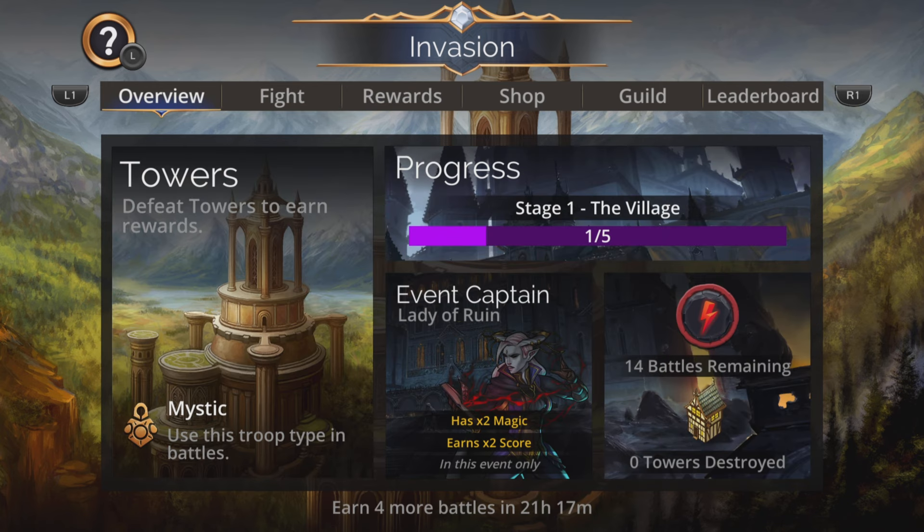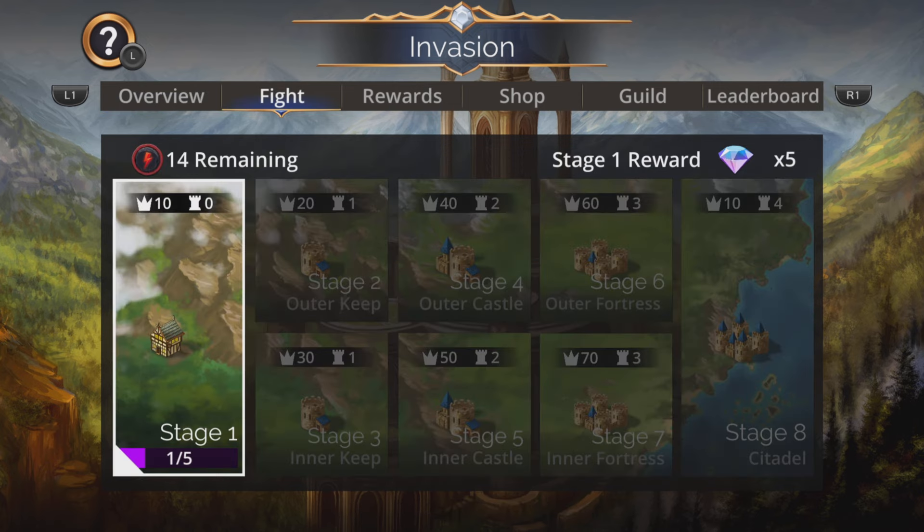But it is essential to use the event captain in this - the Lady of Ruin. She has times two magic and earns times two score for this event only, so absolutely essential to get her and use her in the team.